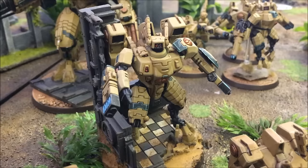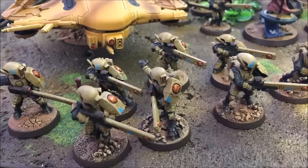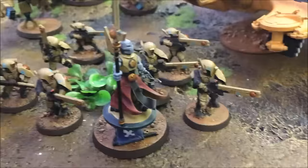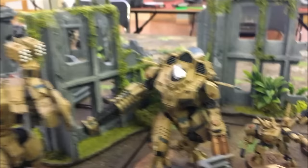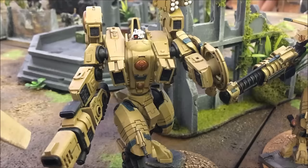HQ for the Tau today: a Tau Commander equipped with a radian suit, double fusion blaster, target lock, and a shield generator. He is accompanied by two battle suits with melters. Troops include a squad of Fire Warriors arriving in a Devilfish equipped with dispersion pod and smart missile systems. A second HQ choice, the Ethereal, joins the second Fire Warrior troop squad in a second Devilfish with the same loadout. A third Fire Warrior squad will be foot-slogging. Fast attack includes the Remora Drone with burst cannons and seeker missiles, plus the beautiful Wyvara Riptide equipped with early warning override and stim injector.